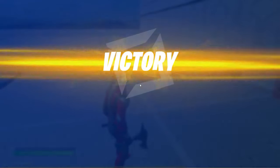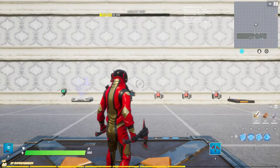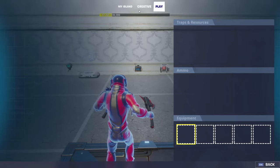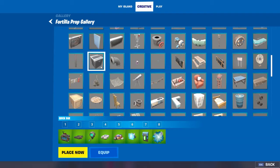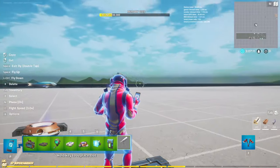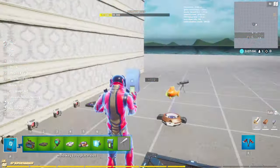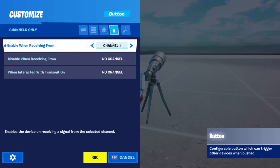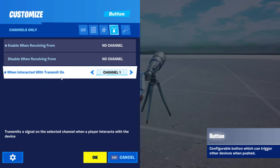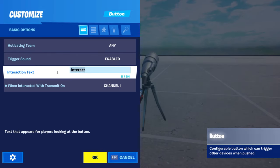Now the last one I'm going to show you is basically the telescope one. You can't really do the line telescope, so what I did was create a little minigame. I had a recently-added item — the telescope — picked it up and placed it down. Then we're going to grab a button, make that set off channel one, and make it say 'spot UFOs.' Then you want to go to Devices, Objective Device Gallery. You can choose any of these — on my map I chose the burger.